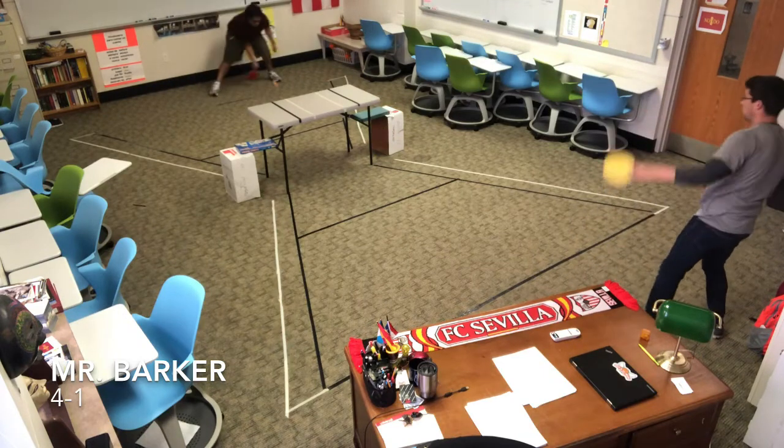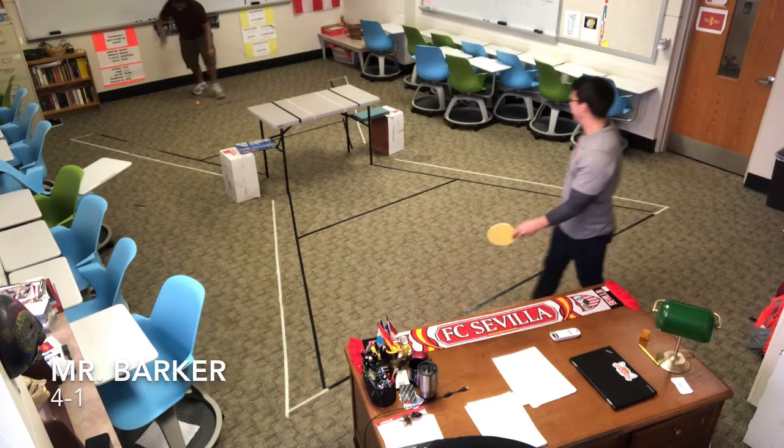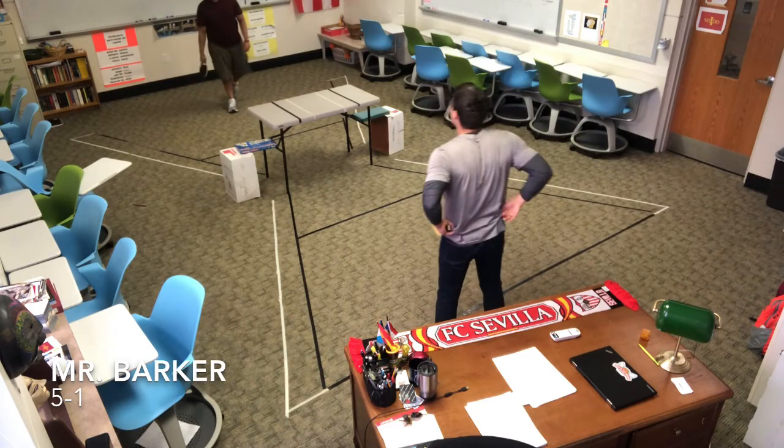At 4-1, Mr. Barker does a backhand, I do a little arc, Mr. Barker does a curve over the edge — and that was a great shot, by the way. The way he curved it, it just immediately lost its momentum when it got to my side. If you go back in the video, I couldn't get that because I wasn't anticipating that lack of momentum.